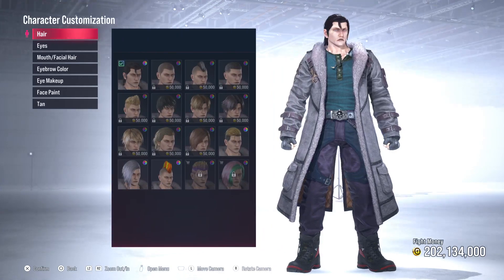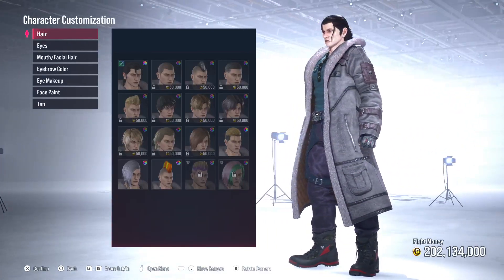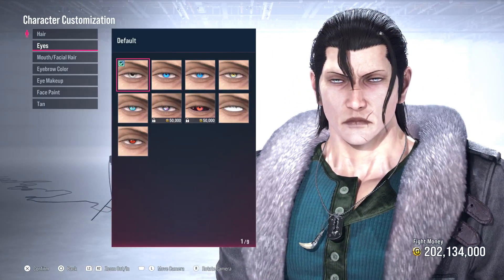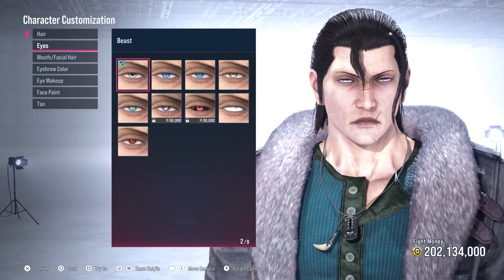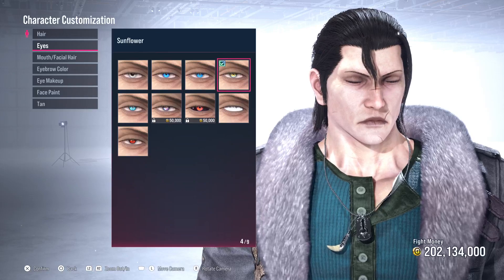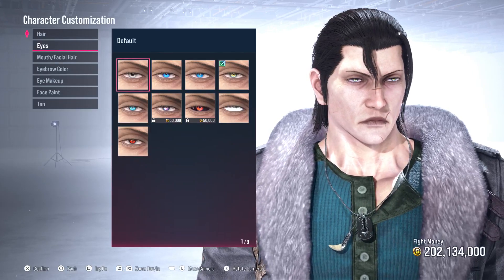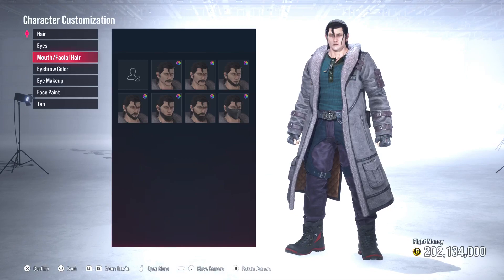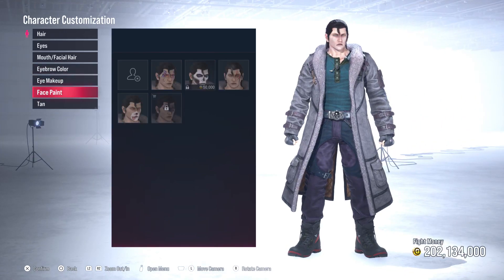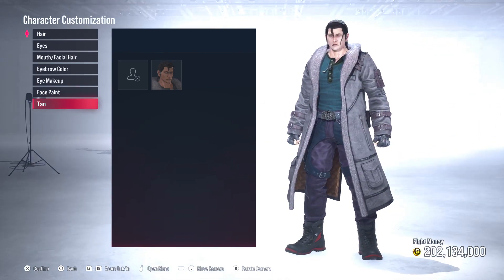Step one: for the hair, we're not changing a thing. We're going to keep the same hairstyle he has — it already looks somewhat relative to Michael Jackson. Now the eyes unfortunately don't offer a realistic eye color. His default and the sunflower option look like this, so we'll go ahead and use sunflower. It's crazy they don't have brown, black, or hazel. We're not putting any facial hair on the king of pop, not changing his eyebrow color, no makeup or face paint, and we're not going to tan him as his complexion is already very similar to Michael Jackson's actual complexion.